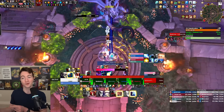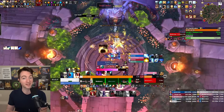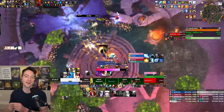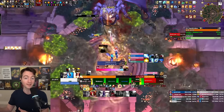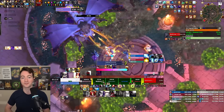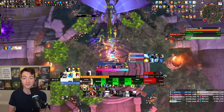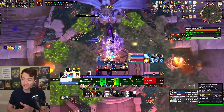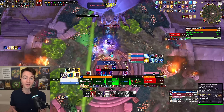In situations where he has to prioritize between shielding the DK and somebody else, keeping in mind how much tankier the DK is and how much easier it is for them to heal themselves — since they can drop strands really close to melee and also use Death Strike — makes it a lot easier to prioritize shields onto the Enhancement Shaman or the Evoker, as the Evoker especially can be very squishy when they don't have their cooldowns and defensives on hand.